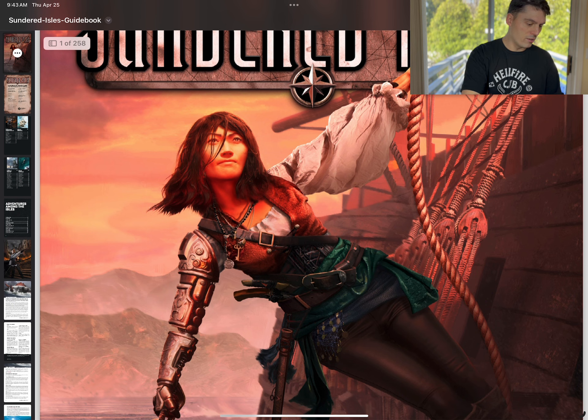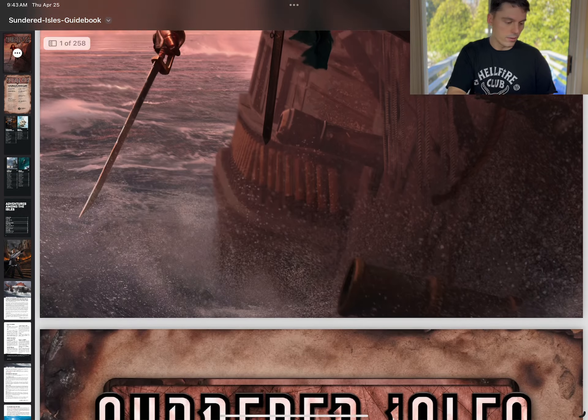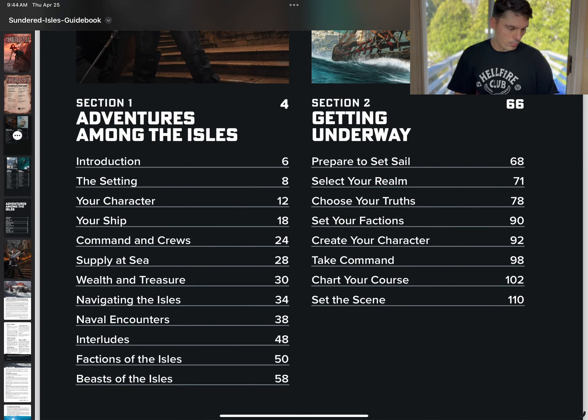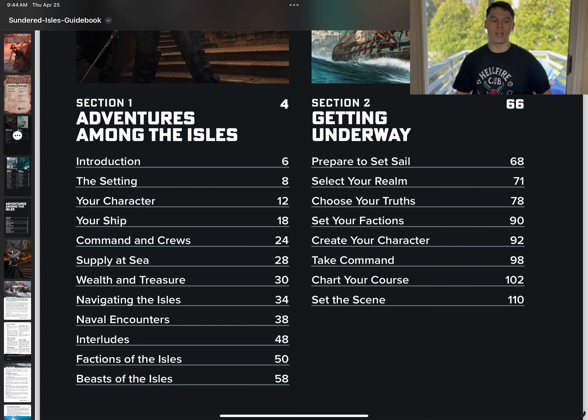So we got the PDF here — Sundered Isles. I'm digging the artwork on a lot of this. They've gone the color route as opposed to what they had for Ironsworn, similar to Starforge in that regard. Let's briefly look at the breakdown here. Keep in mind this is subject to change. The three main things I want to talk about — I'm first going to start with the setting. The setting is really cool, and this is a massive book, about 260 pages, so you're getting a lot of bang for your buck.